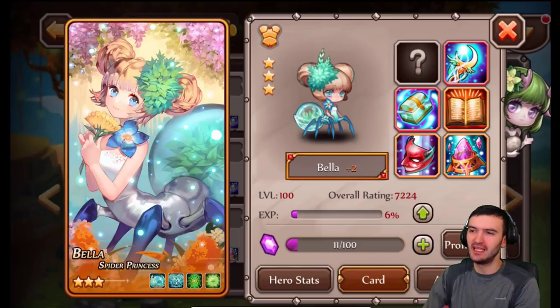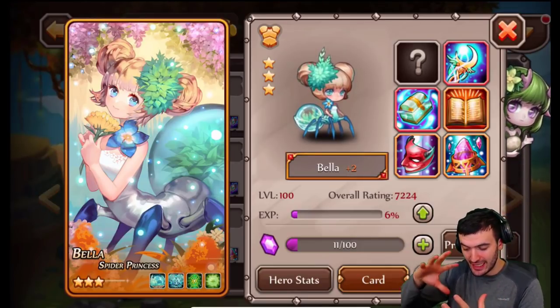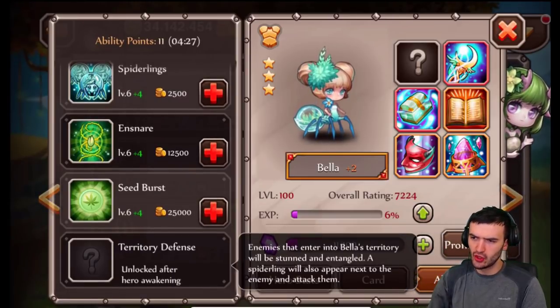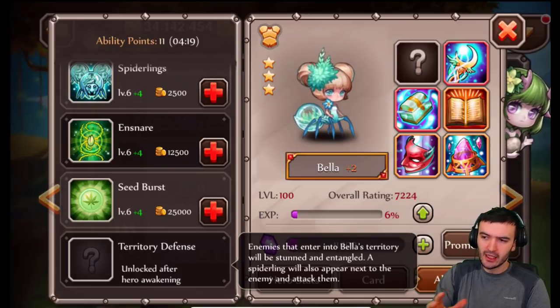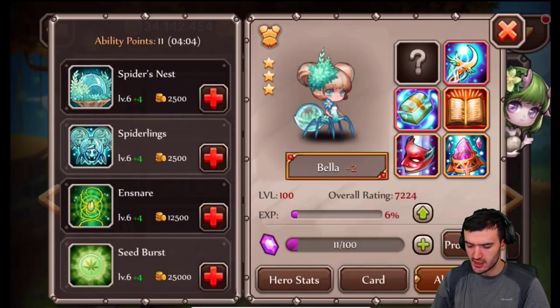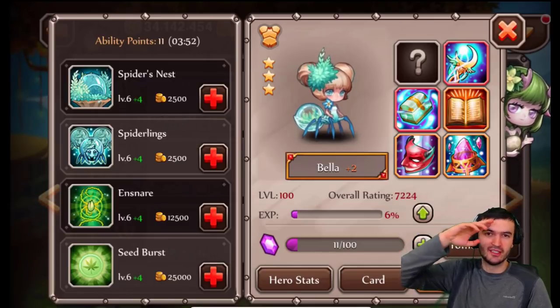This is going to conclude Bella's spotlight video. I hope you guys enjoy the battle sequence. I personally love her abilities — I think they work so great together. I can't wait to max them all out, try them all out, and then finally awaken her and give her an even bigger bonus to all of her abilities. Enemies that enter Bella's territory will be stunned and entangled — that's huge. Immediately when they enter, they're going to be stunned, and spiderlings will appear next to them and attack. I can already tell the awakening is going to give her a huge boost and she's going to be very usable in the arena. Leave a like if you enjoyed. I'll catch you guys on the next Hero Spotlight — have a good morning, good afternoon, and good night. Peace out.